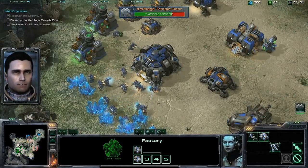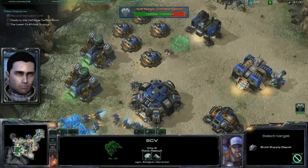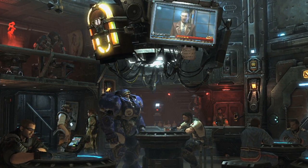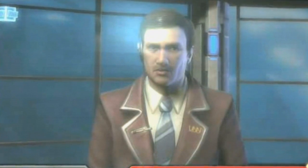Aboard the Hyperion, the game's new role-playing elements provide interactivity and story-building that go beyond some basic text prompting your next mission. Raynor and his crew chew the fat on the current situation at hand, while the faux news network in the background gives updates based on the decisions you've made in-game.